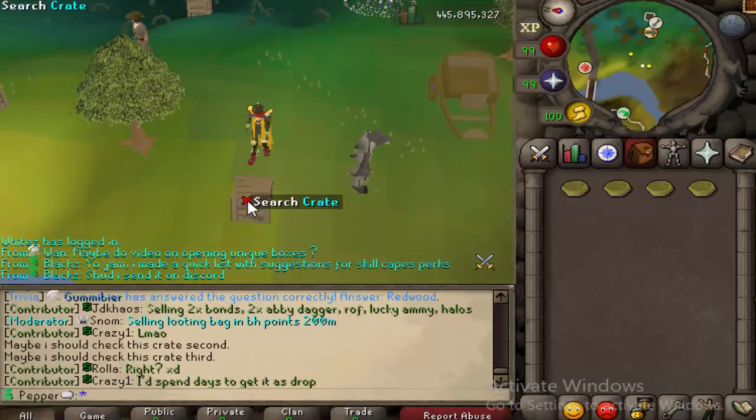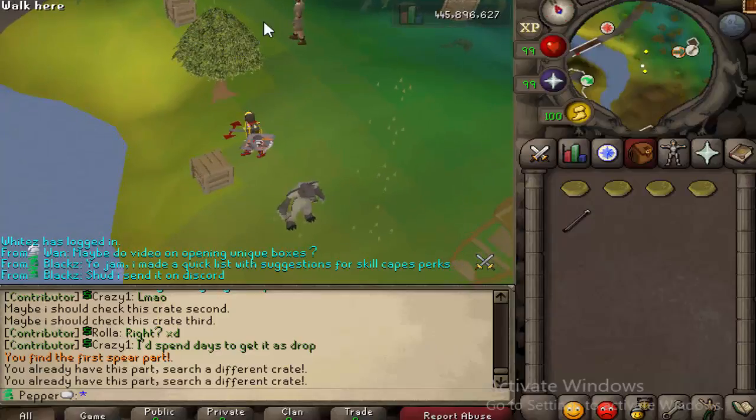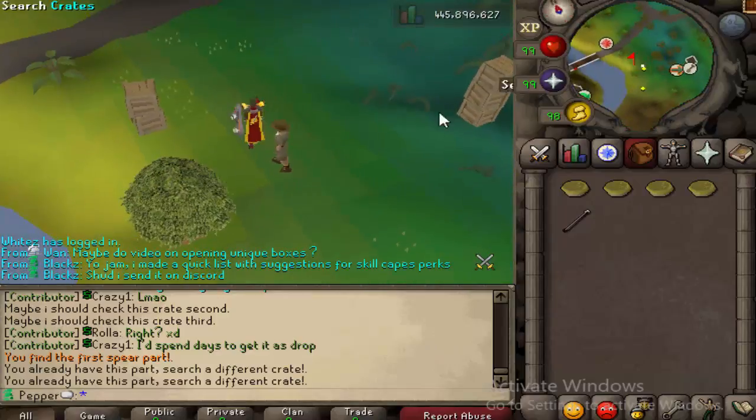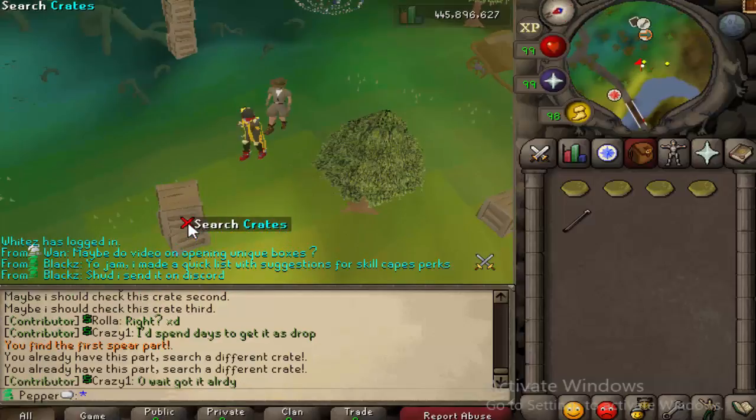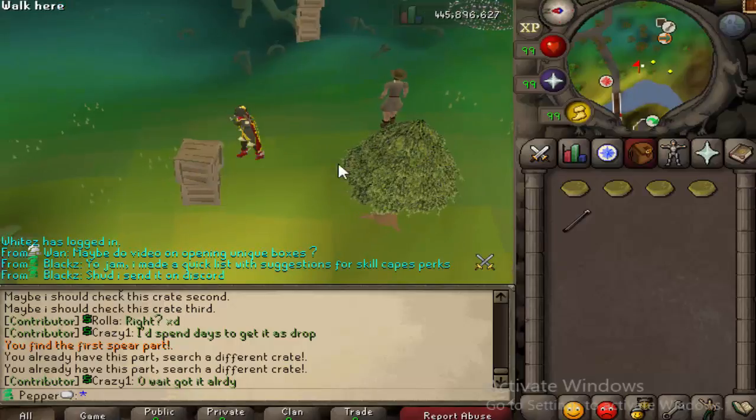Just keep spam clicking it, watch your YouTube, and come back to hopefully get it. Once you have the first part, there's no point searching that chest anymore — go to the next one. Keep searching. The rates are something I'm still adjusting to find a really good balance on the perfect amount of time it's worth. You can do this while the boss is attacking you or as pre-prep — it's really 100% your call.